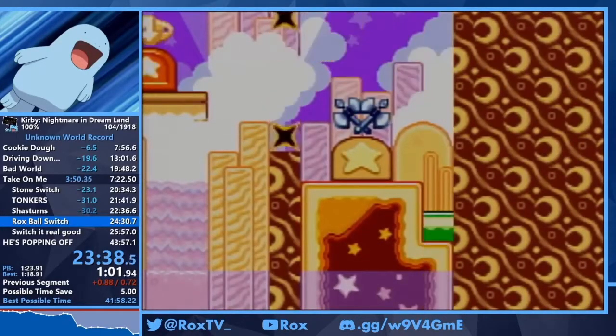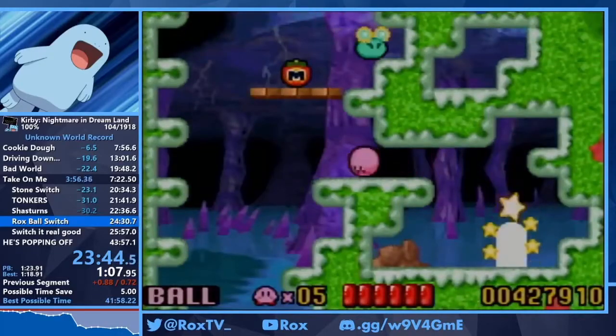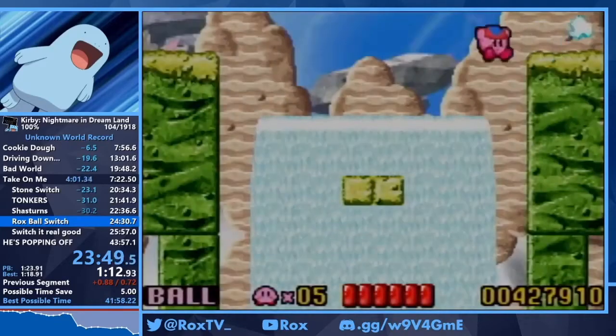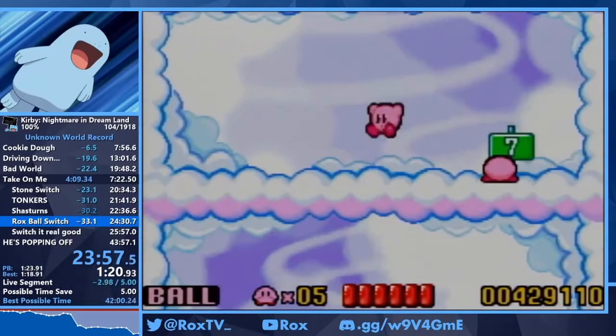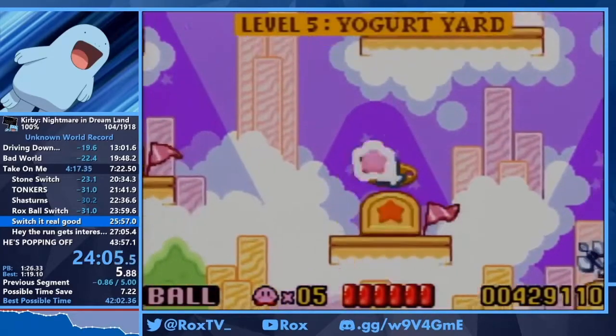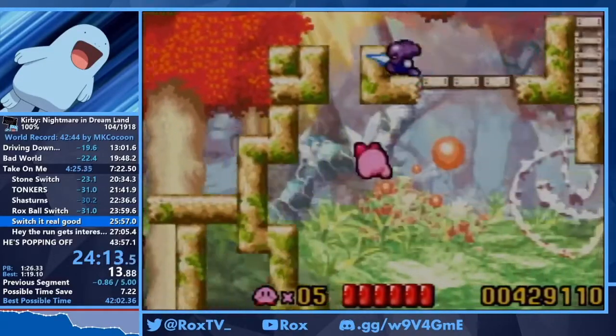Right here is the 5-4 switch, and we're going to see a strat called rocks ball or rocks climb. In any percent you slide into a crevice in the bottom left, go into ball, build up a ton of momentum, and shoot to the top. But in 100% it's really precise — the angles you need and when you hit the ground with ball are super precise, and it's pretty rare to get. But it's cool when you get it, saves a decent amount of time, and it's safer too because you don't get hit by the Sparkies.